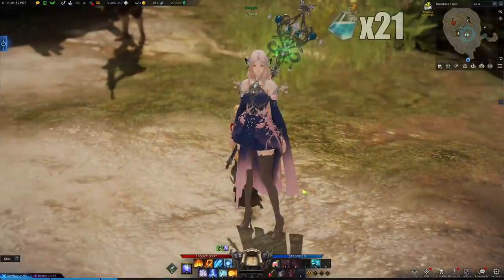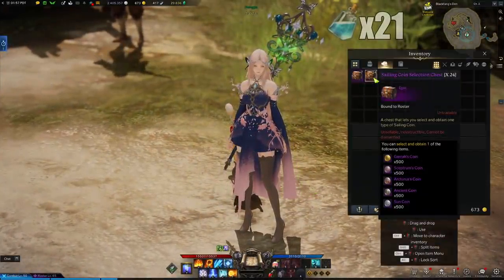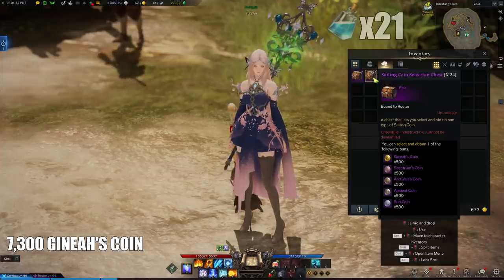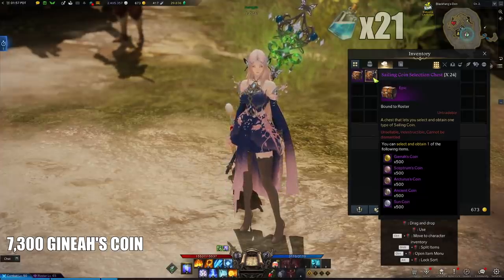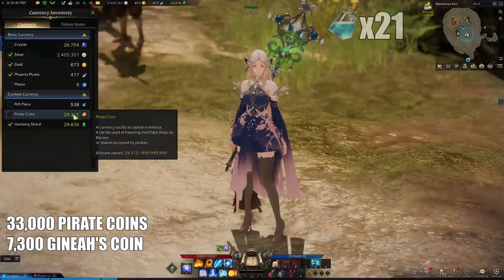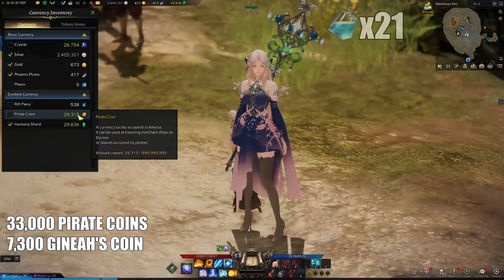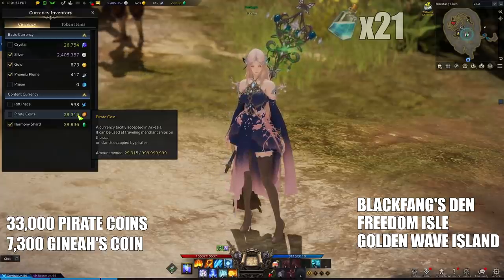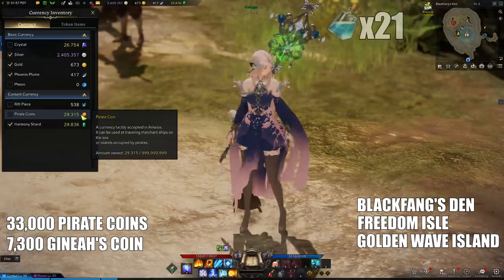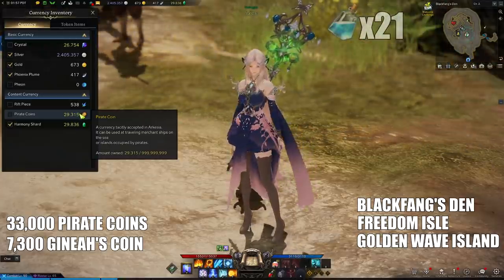The fourth, fifth, and sixth Giants Hearts are all exchanges and you will need to open up boxes you've been getting for Sea Coins. You will require a total of 7,300 Genius Coins, so open up your chests until you have 7,300. You will also require 33,000 Pirate Coins — if you don't have them you can do the quests in Blackfang's Den, Freedom Isle, and Golden Wave Island. If you still don't have enough, you can open a chest or two and exchange Solar Coins for Pirate Coins at the merchant ship NPC by any port.